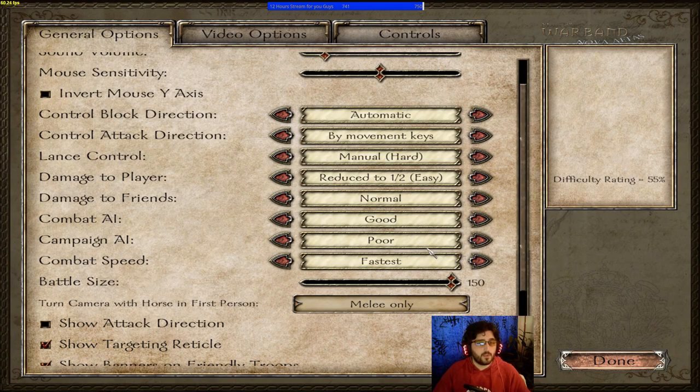If you don't set campaign AI to poor, enemies will replenish their troops at an unrealistic rate. Combat AI I keep on max so my troops and the enemy fight at their best. Damage to friends I keep on easy, the middle option, and damage to player also on the middle option.